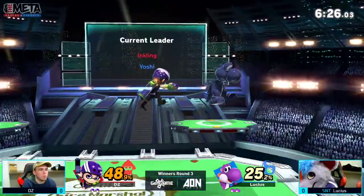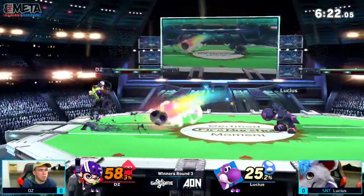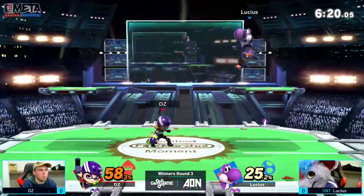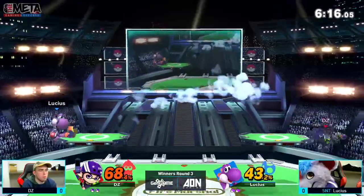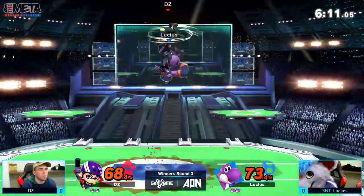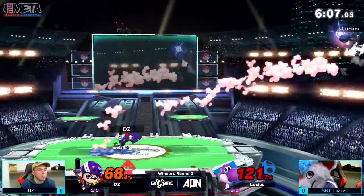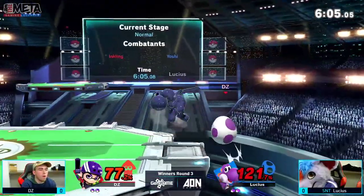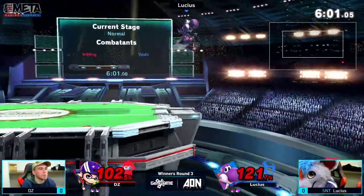Finally gets the splat bomb, able to get off stage, light him up, able to get 25 there and a fully inked Yoshi. However the ink is starting to wear off now. DZ not able to get any hits off of that, but the splat gun at the ledge is a very good tool for helping to get off. Gets the roller — doesn't get any follow-up off of it. Thought maybe the mash was going to be a little bit quicker from Lucius, but it wasn't. The egg — he's able to get back, he's mashing as you should with that move.